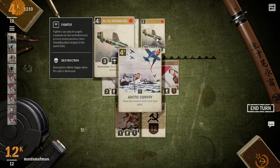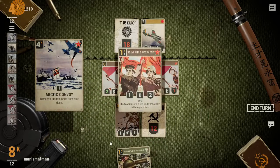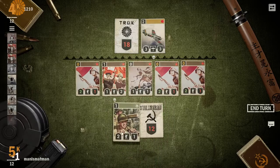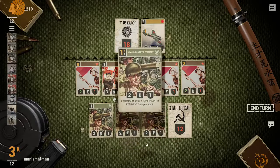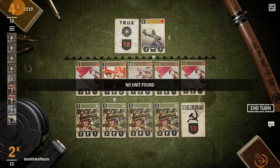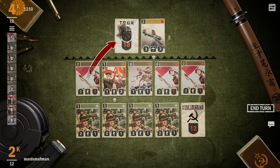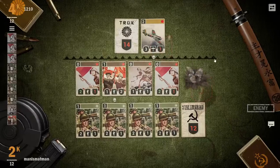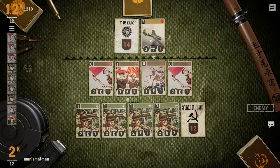The best card for me, the worst card for him. Arctic Convoy — could not have asked for a better card. Draw two random units from your deck — I win the game. This is why: you get an entire back line that you can push forward. Attack face, attack face, attack that. Next turn I can sac one of these cards into it — it's pretty sweet.